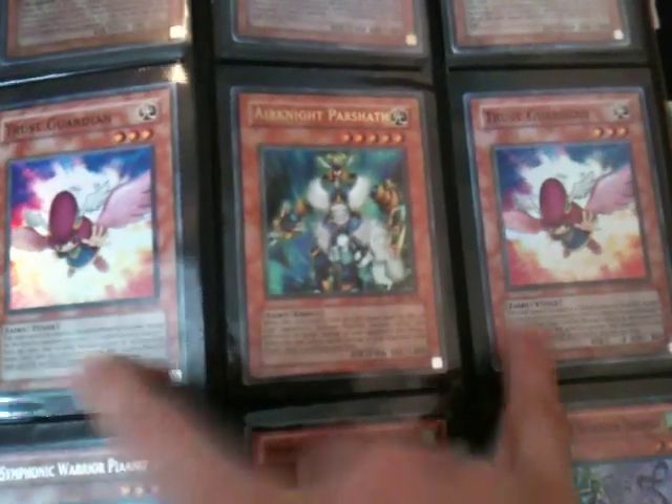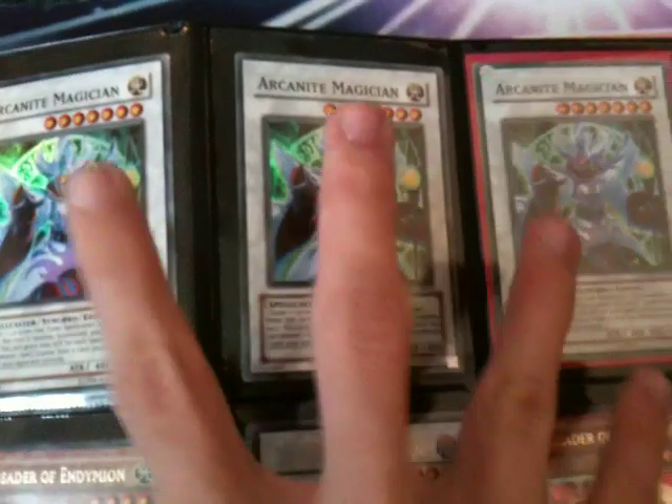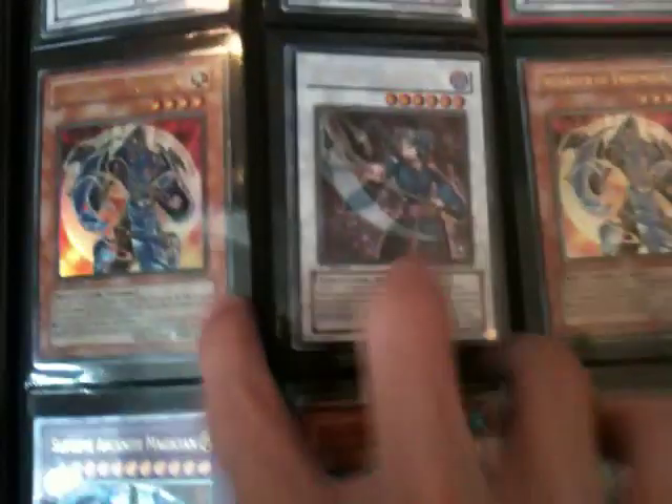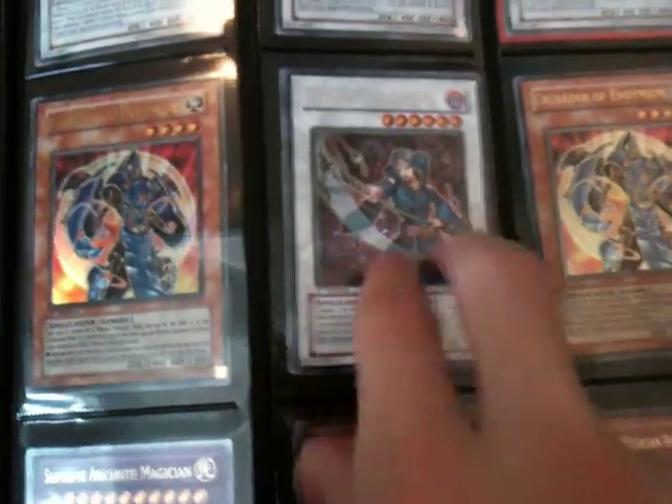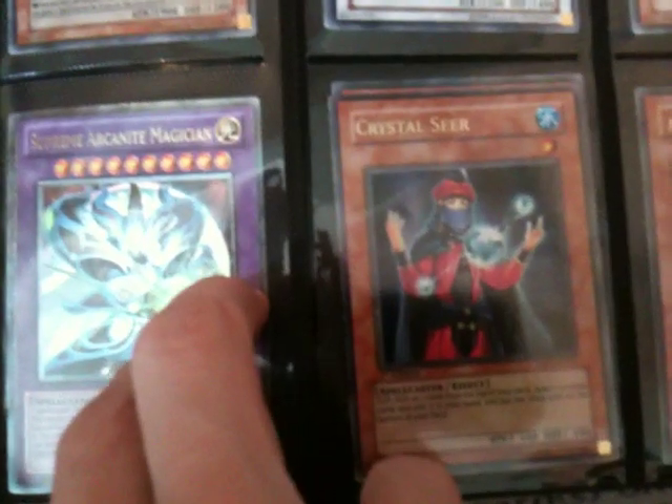I have multiple copies of the Silent Swordsmen if you want more than one. Two Super Trust Guardians, one Ultra Air Knight, all the Symphonic Warriors, Sheen's Advisor — I'm looking for a second one but the first is for trade — Enishi Ultimate, a playset of Temple of the Six Super, a playset of Stickstrike Thunderblast, a playset of Arcanite Magicians, two Crusaders of Endymion and two Tempest Magicians. One Crystal Seer in common and Ultra depending on what you want. Supreme Arcanite Ultimate.